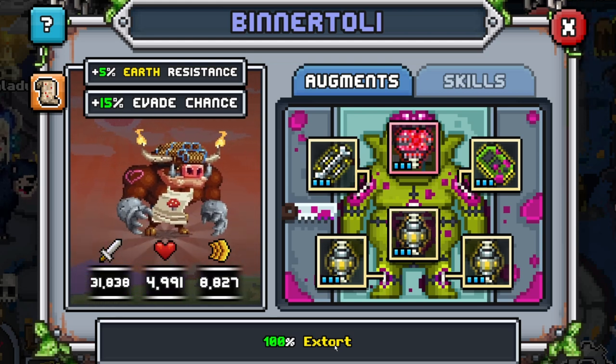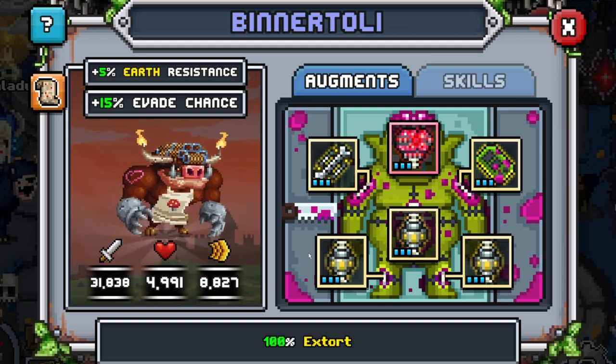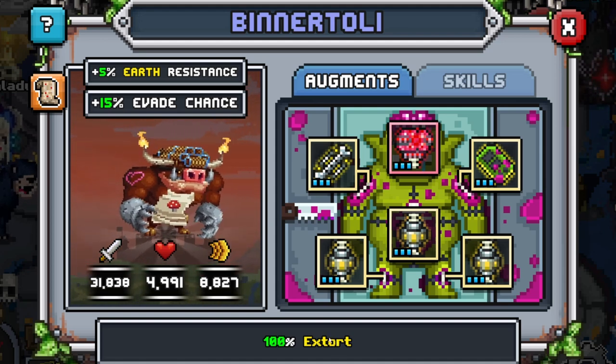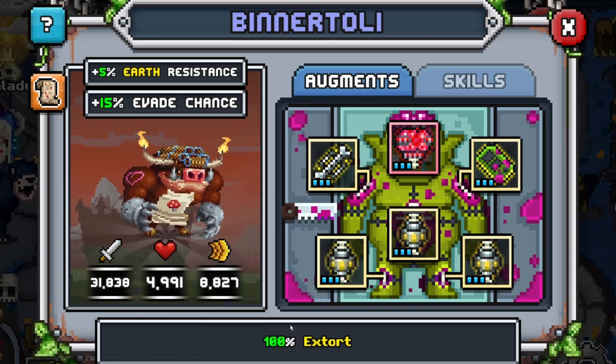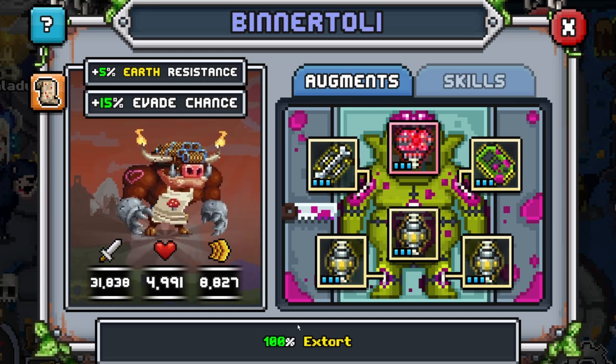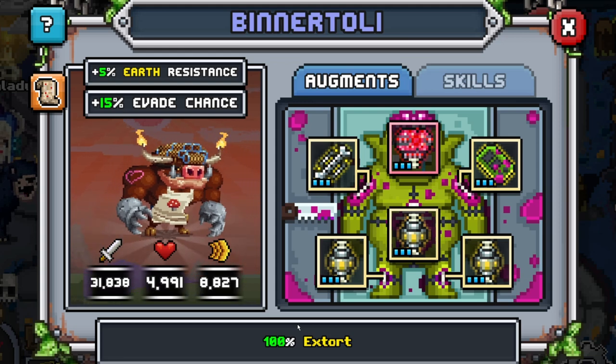This familiar honestly is very, very strong for a rare familiar. 100% extort means that at the beginning of every encounter, you automatically hit the closest enemy and you gain that much shielded before anything else happens.